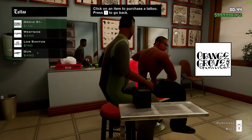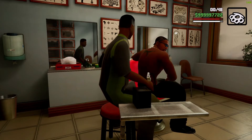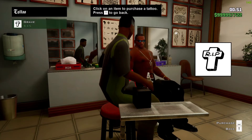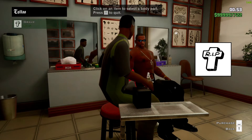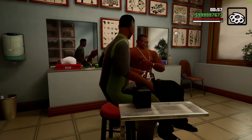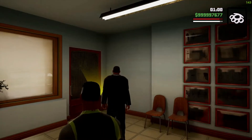You can choose from any of the available designs. I'll choose this gun, and it tattoos a gun on my back. I click accept and then purchase as well, then go back — and now I have the tattoo on my body.